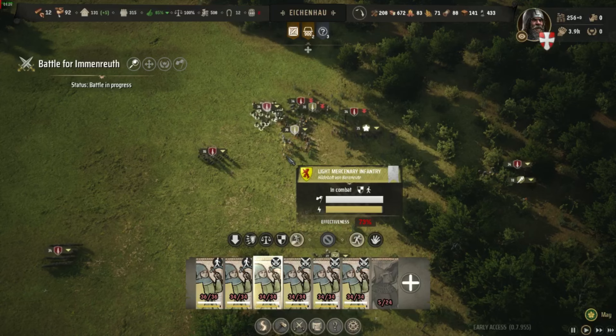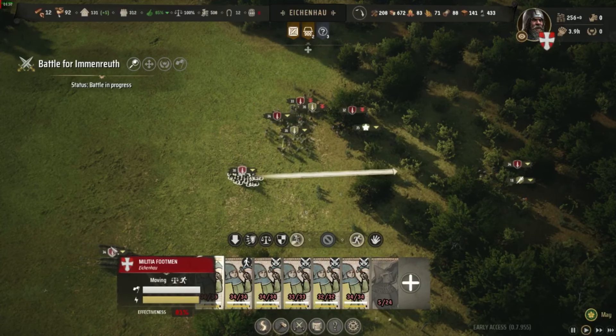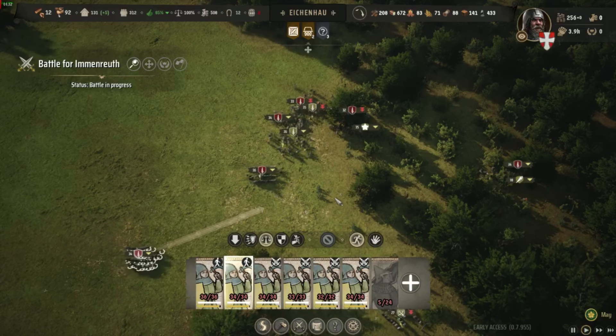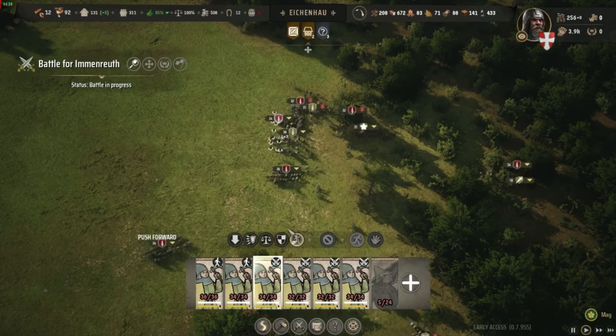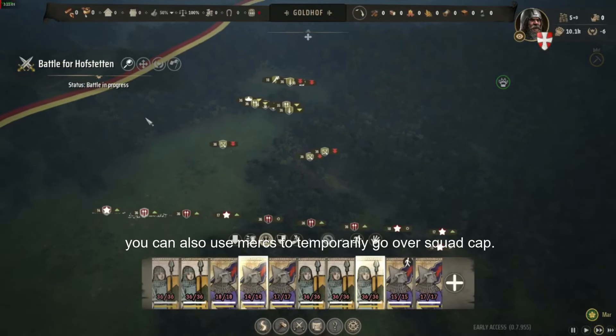Tip number three. You can get past the cap for number of squads using retainers. To do this, hit squad cap — which I'm pretty sure is six — then build your Manor to get the seventh. If you get a second Manor in a different region, it'll give you an eighth squad, and so forth.